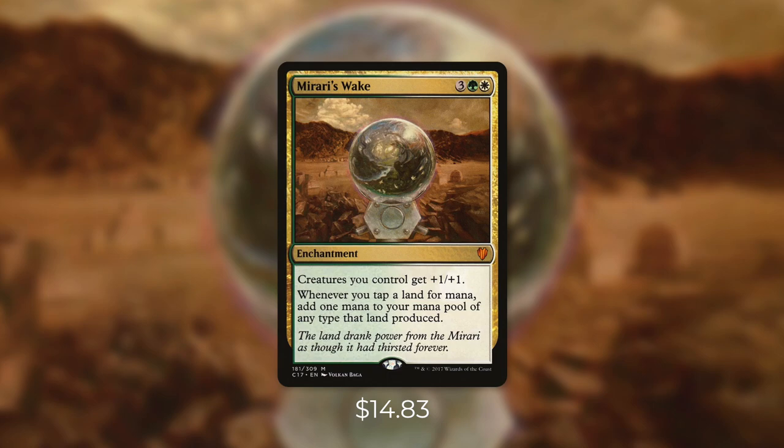But now let's look at another Commander staple with Mirari's Wake. Now Mirari's Wake isn't used in anywhere near as many decks as Cyclonic Rift, but few cards are. It's still a very impactful card and it's nearly at $15 right now. It's an enchantment for three green white. It says creatures you control get plus one plus one and whenever you tap a land for mana, add one mana to your mana pool of any type that land produced. Now the anthem effect is nice, but people aren't playing this card for that piece. Doubling up the mana that your lands produce is extremely powerful. This card essentially takes you from five mana to 12 mana on your next turn if you hit your land drop. If you can untap with this in play, this gives you a huge advantage and puts you way ahead of your opponents. Basically, this is going to double up the effectiveness of all of your land ramp spells as well, and green's got plenty of ways to ramp to put you even further ahead.